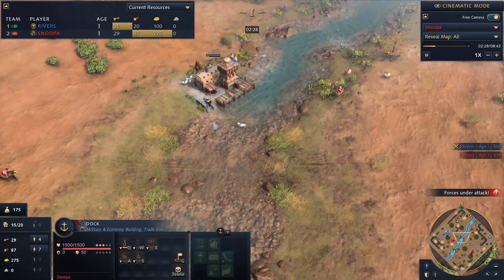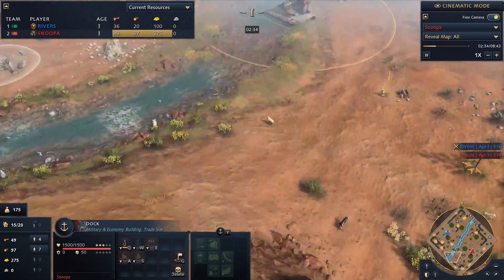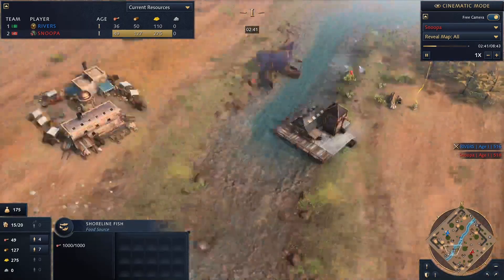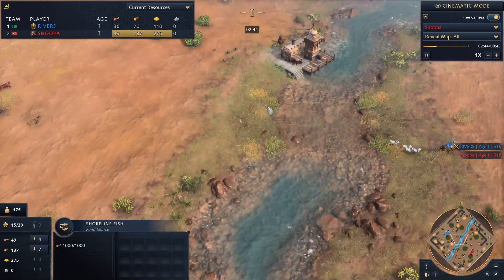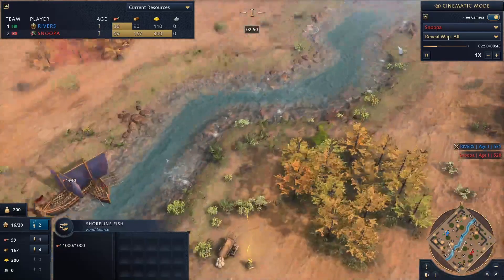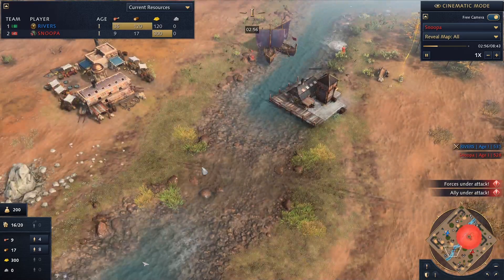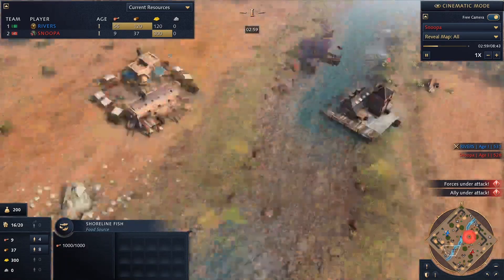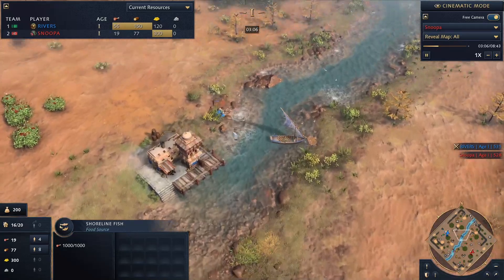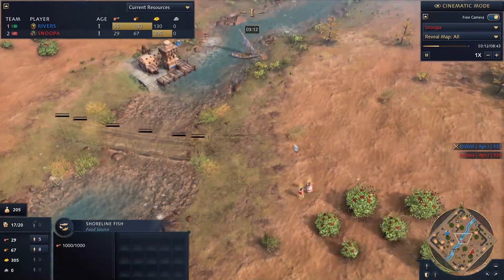In this game I made a small mistake: because I scouted that he hadn't placed a dock yet, I put my dock on this side of the water. Ideally you'd put it over here to secure this amount of fish for the early game and expand out later. The problem with having it on this side is if my opponent built the dock here he could cheese me with his fishing boats. Something to be conscious of playing as Delhi is what side you're putting your dock on so you can deny your opponent or restrict where they can fish.